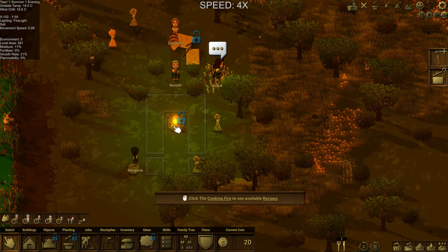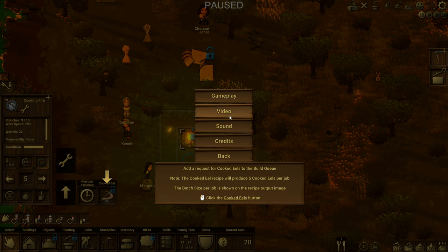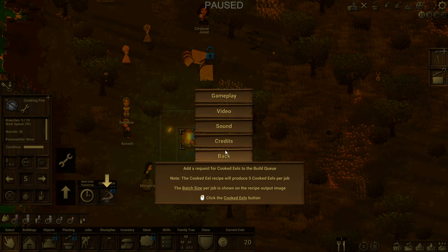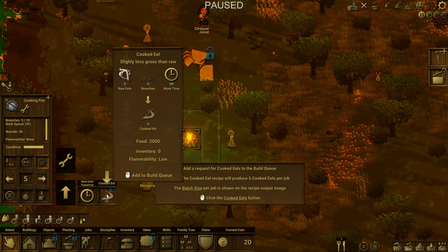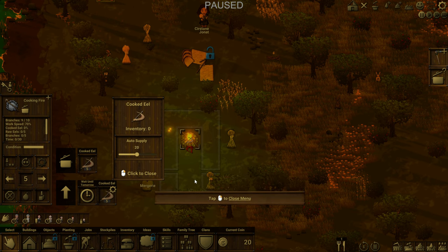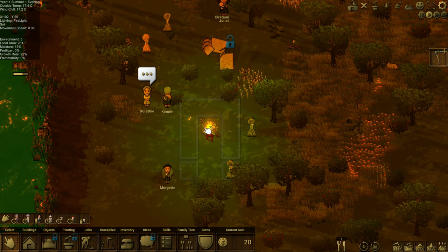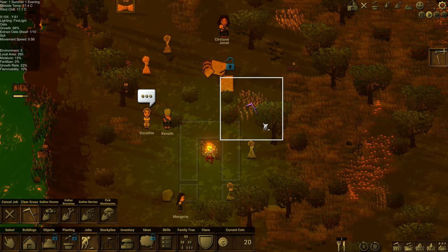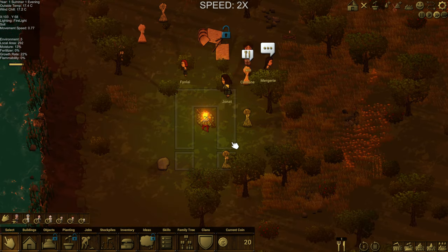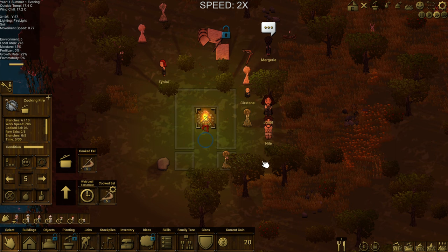It's nighttime and we have our first fire, which is making the people happy and warm. I wonder if we can change this to Fahrenheit — I'm a silly American and we do Fahrenheit for temperatures. It doesn't appear that you can do that, but I'll get used to it. Now we can cook our eel — excellent. Auto-cook all of the supply — actually we're just going to make it 20. Even though it said the tutorial was done, it's continuing to tell me what to do as we complete various steps. You can see how embers came off the fire and landed in different areas — something we have to be concerned about.